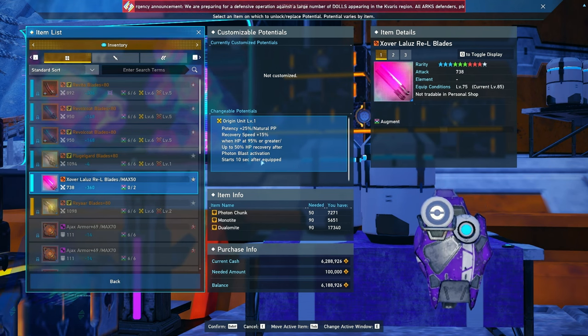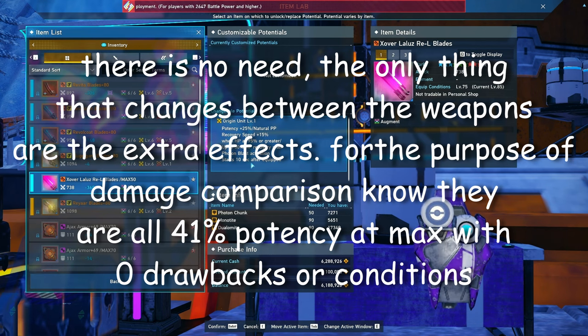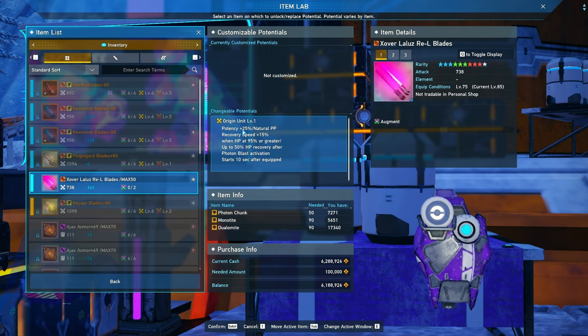So basically a pretty solid weapon itself — nothing too amazing, nothing too terrible. From what I understand, it's actually three different potentials, so I may have a screenshot on screen if I can find some people that actually have these weapons to show off all of them. But this is just the soaring blade one. The most important portion realistically is the potency amount, which is 41% at level six. So it is a pretty solid weapon. It's a 10-star with quite a bit of power overall at max level, and that 41% is pretty nice.